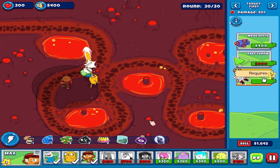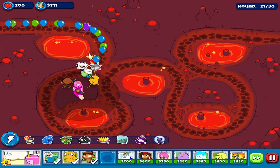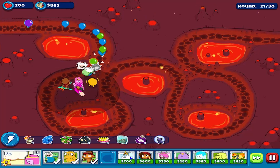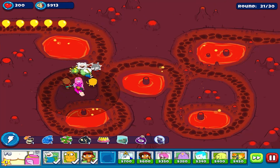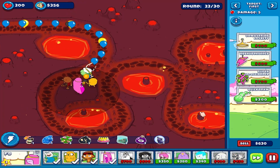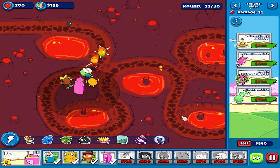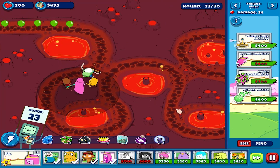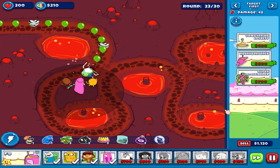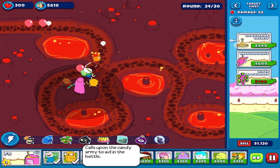Keeping Princess Bubblegum here might be a good choice - let's place PB here. There are lava pools over here and there. I'm curious if we can place Captain Cassie in lava pools - maybe there's a chance.